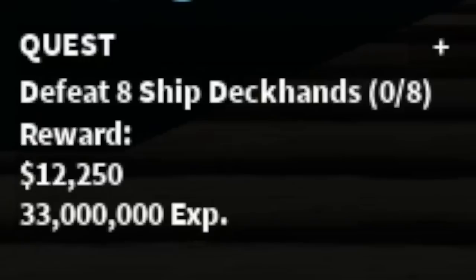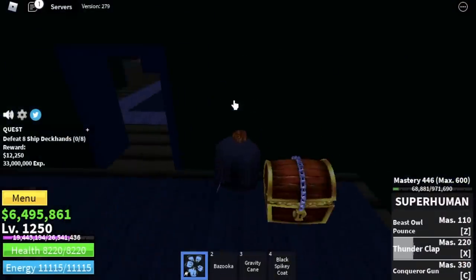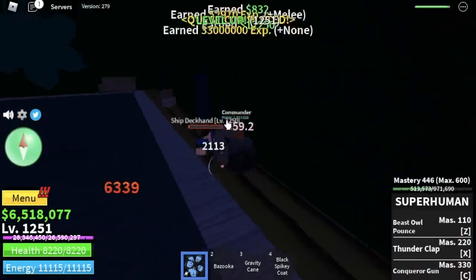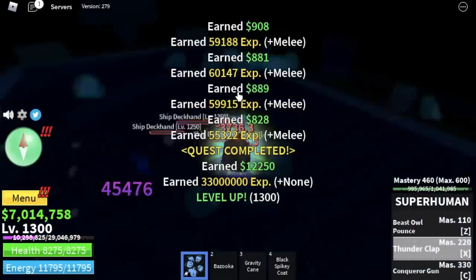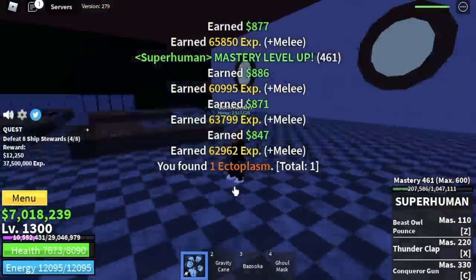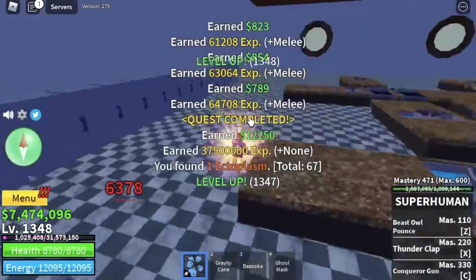Next area is the cursed ship. Our first enemy here is the ship deckhands. You're just gonna lure 4. You can do the wall strat here — just go inside one of these rooms. Or if you want, you can make things harder by just going out and using your left clicks. This is the area where you can get the V3 ghoul race, ghoul mask, and the midnight blade, so make sure to grind ectoplasm. Next mob is the ship's stewards — no wall strat here, so grinding is a little bit harder compared to the ship deckhands. You're gonna leave here at level 1350.